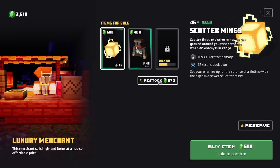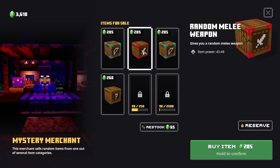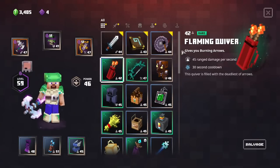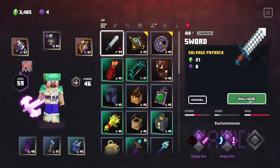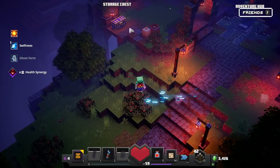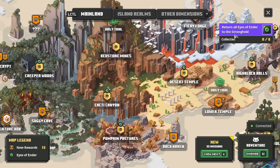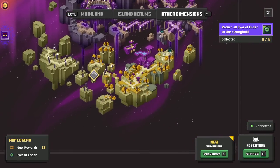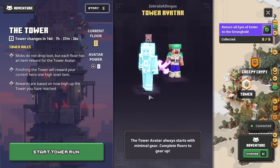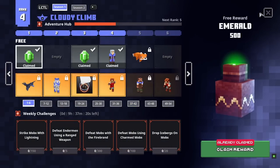We're currently in Season One at rank four. We haven't claimed two rewards yet — there's one right here and then the Knight Costume, pretty cool. There are different taunts and other effects too. We also have the Luxury Merchant and Mystery Merchant. Let's look at missions — the Tower is like a daily challenge, so that'll be its own episode. There are also secret missions like the Soggy Cave which has an unknown artifact.